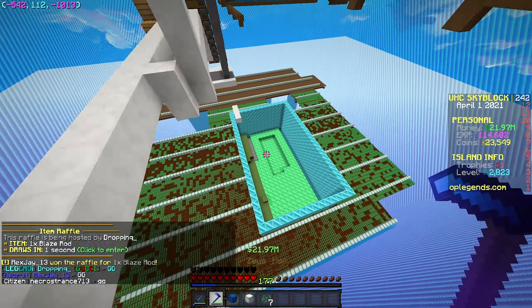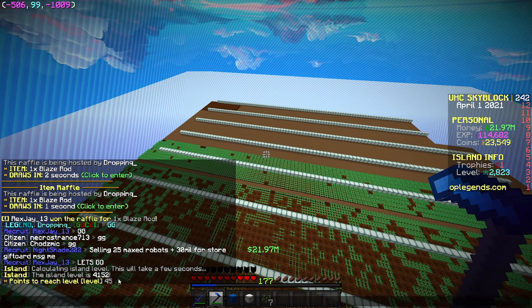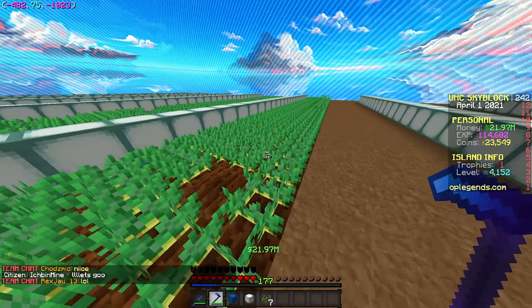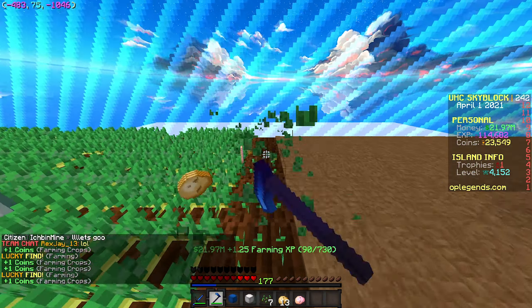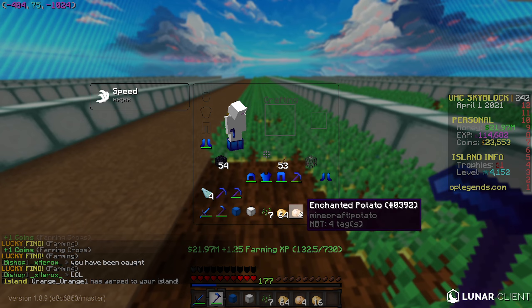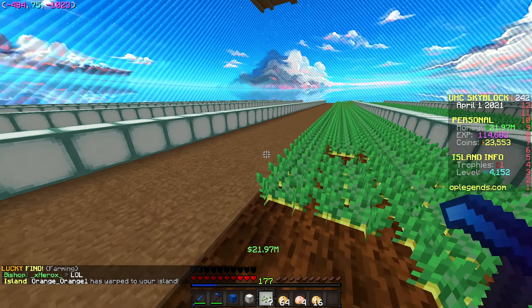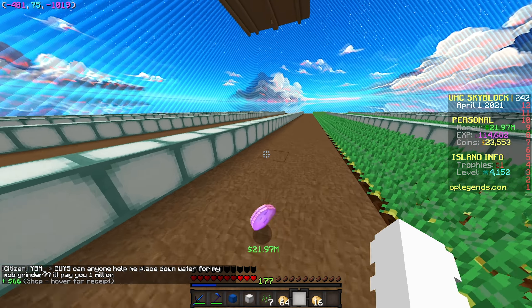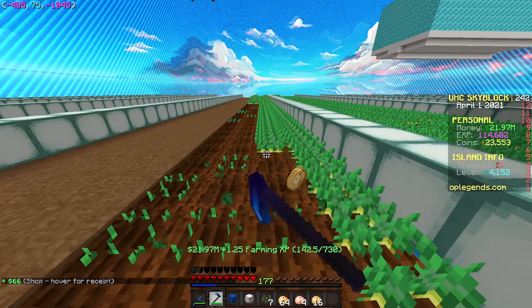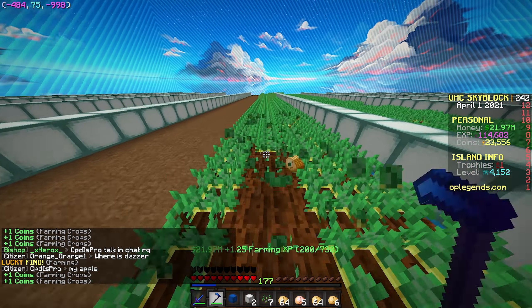Over here we have our IS level being built up — these blocks on our island essentially add this thing called IS level. If we take a look at our IS level right now, we're currently IS level 4,152. By far right now, potatoes are basically our main money-making method — it's the best way to farm. The only issue is for someone like me, I'm not actually getting auto replant frequently and I just need to get my farming level higher. But you do notice that I am getting these lucky chances popping up in the chat — those are enchanted potatoes. If I do sell hand on these right here, those sell for $66, which is an extra $12 per potato. Overall, your main potatoes selling for $54 is really, really good, and the auto replant is not bad.